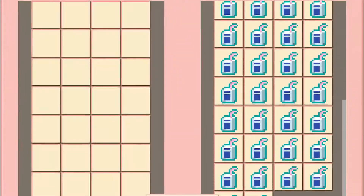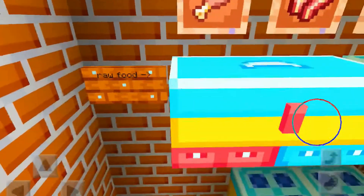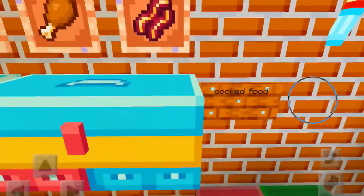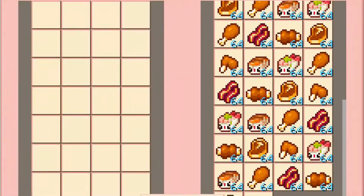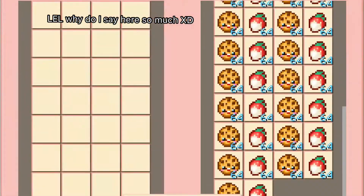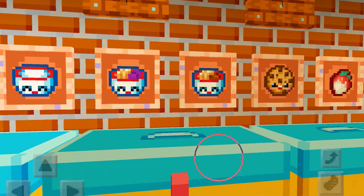Here's water bottles and here's raw food. And also over here is cooked food. And here is sweets. And here is peanut butter, jelly, and jelly by itself.